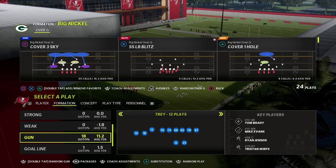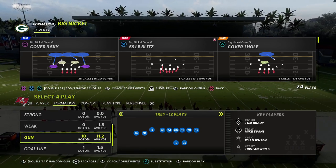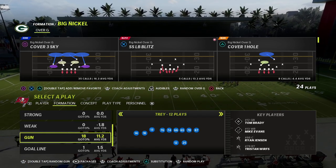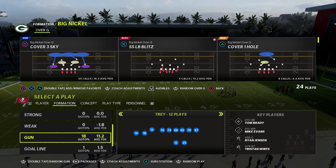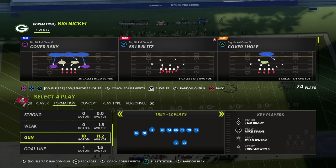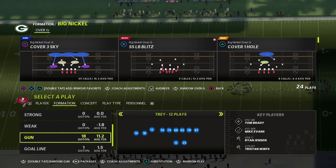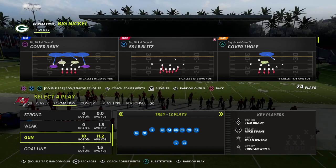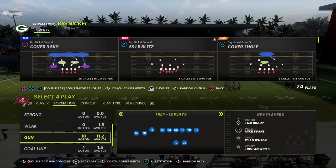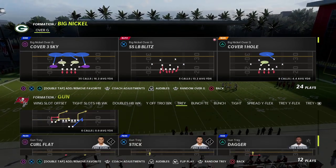If you want to get my full Big Nickel Over G defensive ebook, I'm going to put a link in the description to my Patreon membership. By becoming a Patreon member, you'll get access to the Big Nickel Over G guide, all of our Madden strategy guides, any new guides released while your membership is active, and our weekly pro tips to keep you on top of all things meta.